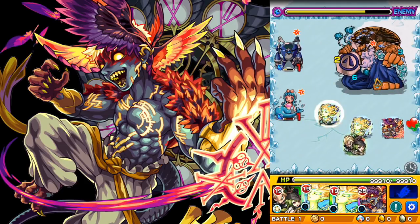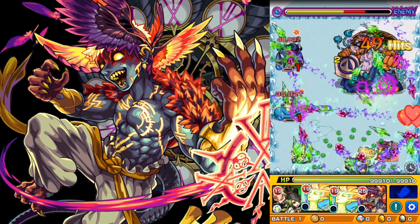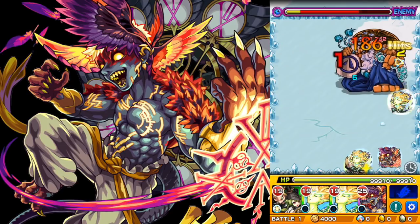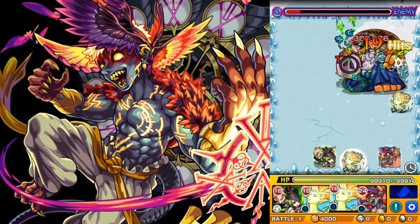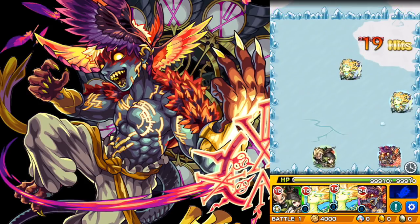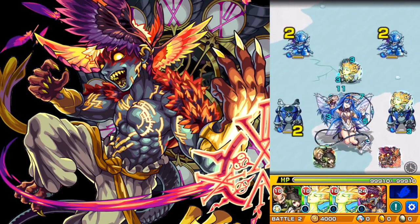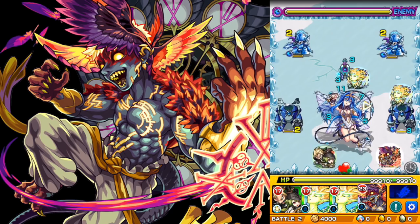They're both Pierce characters with strong homing bump combos, and those are very important to me because I don't have Alice still. Even before they got these buffs they were already pretty strong with their bump combos, but now they're super duper strong. Gimlet now has both his main and his sub — if you put them together he has 20 of the super homing shots.